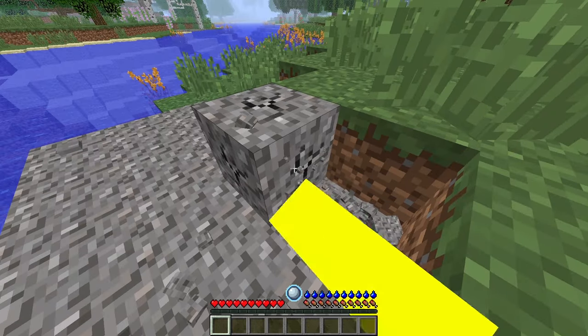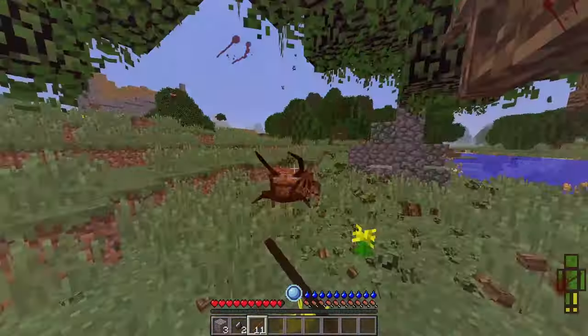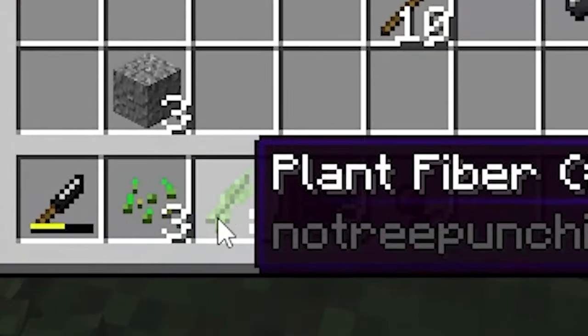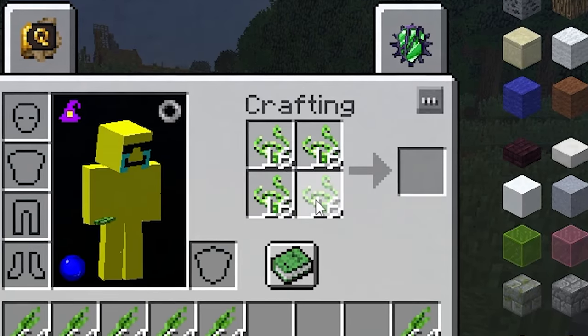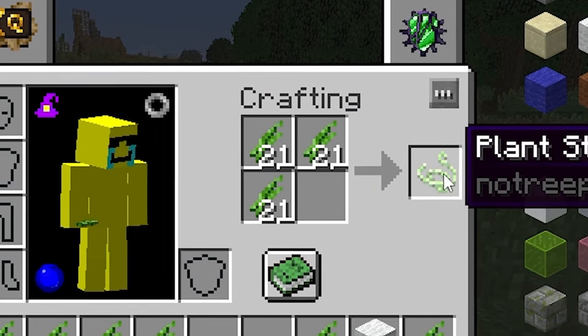Break some gravel, crack some flint, punch some leaves at max range — remember that breaking them can spawn hostile mobs. Make a flint knife and get some plant fiber. You need a lot of it, because you can make wool out of plant string, which is made from the fiber you just filled your inventory with.